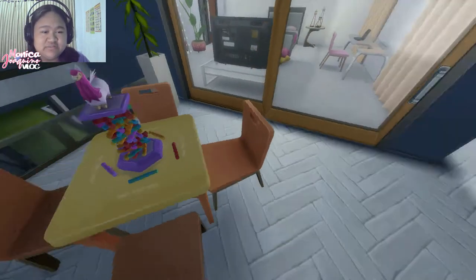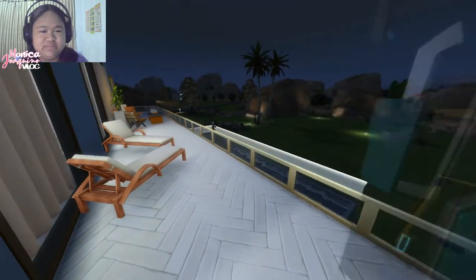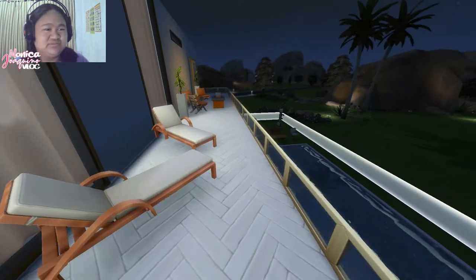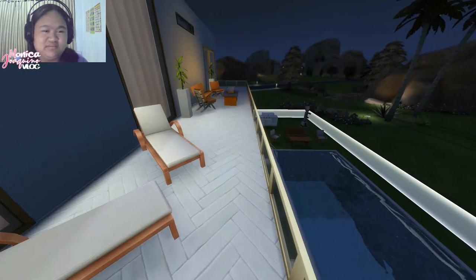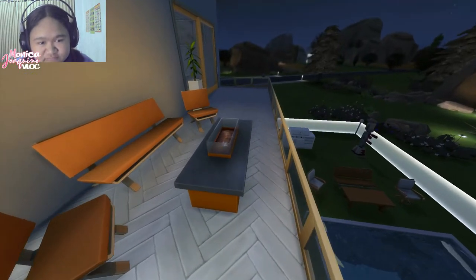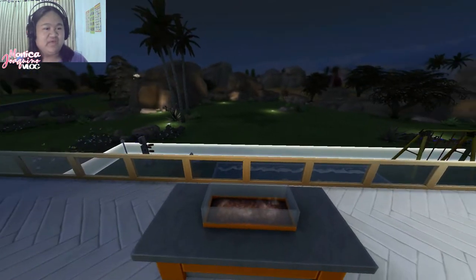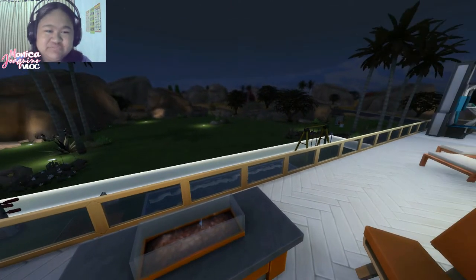The balcony has a treadmill and you can do sunbathing on that part. There are a couple of chairs where you can have your coffee and see the scenery of your neighborhood.